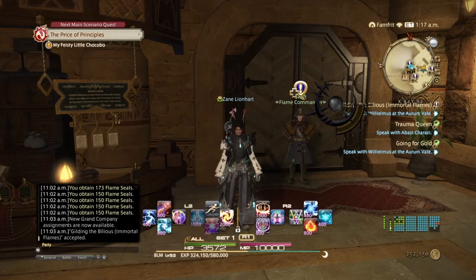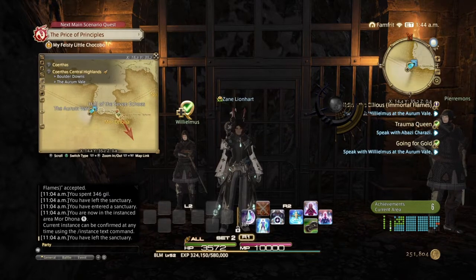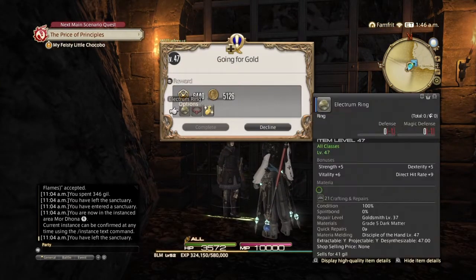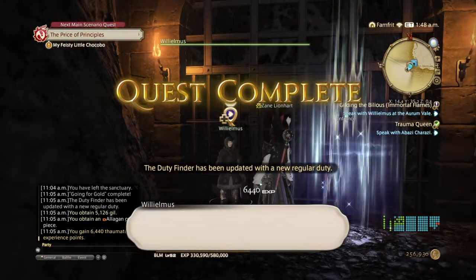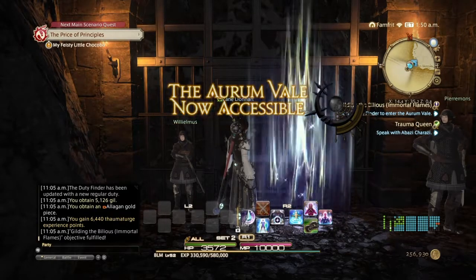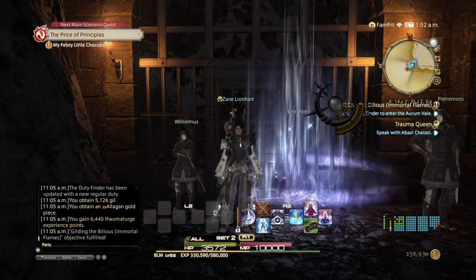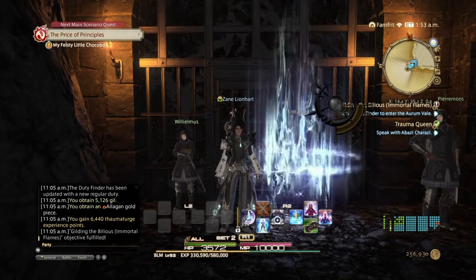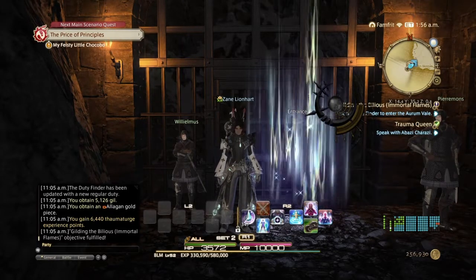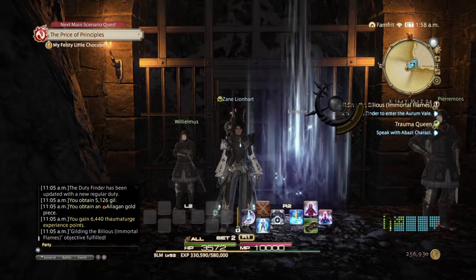Near the Mor Dhona entrance you need to talk to the NPC twice — once from Nedrick's quest and once from the Grand Company — to unlock Aurum Vale. After that, complete the dungeon the same way as Dismal Darkhold: grab all the loot, come back for the promotion. After this section we'll move into the squadron content, which I'll cover using a different character.